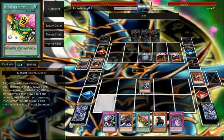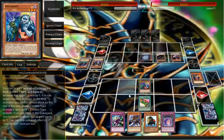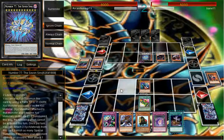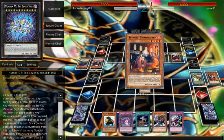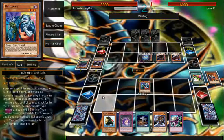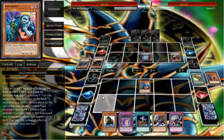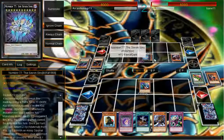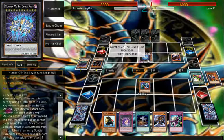Let's activate our handy dandy Monster Slots, banishing that. Let's draw. Get rid of that. So let's activate — wait a minute. Oh man, damn, that kind of messed me up. Can this be targeted? Summon this wave — cannot activate once per turn.